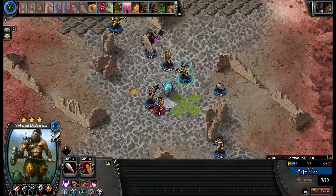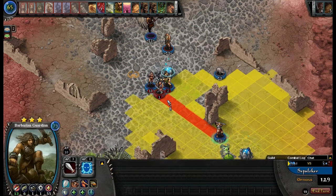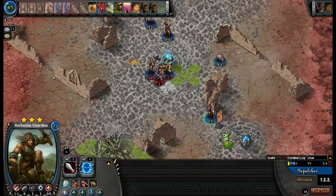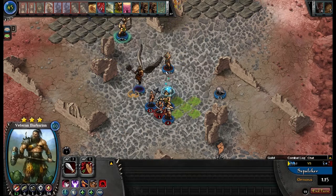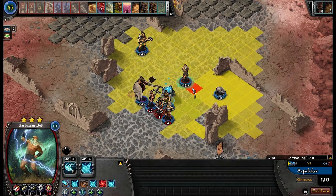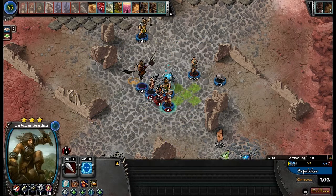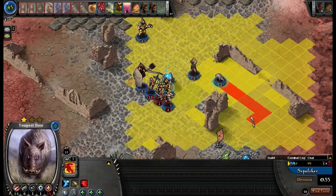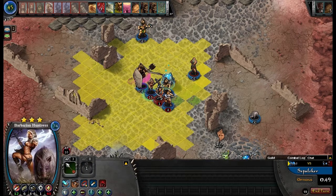I'm gonna go ahead and attack you with him. Elven Shade. I'm just gonna put my Warbanner there too. Move in with Guardian. You've still got Rock Eater, but I have Nexus Aura. I'm gonna attack with a Bolt — you're gonna dodge it of course. Move over here.